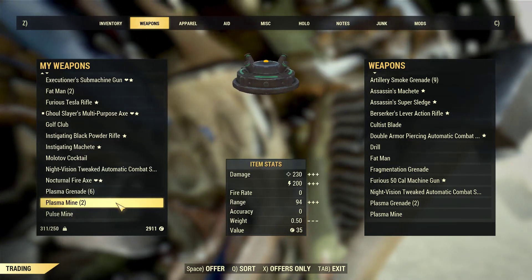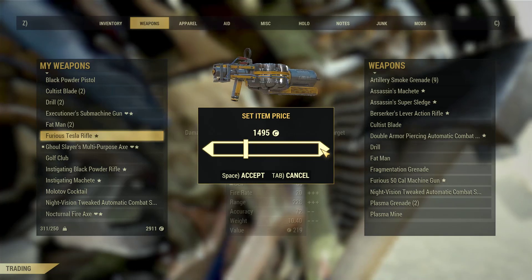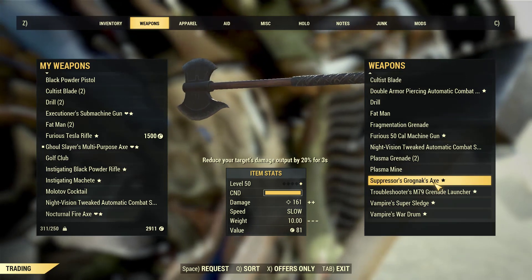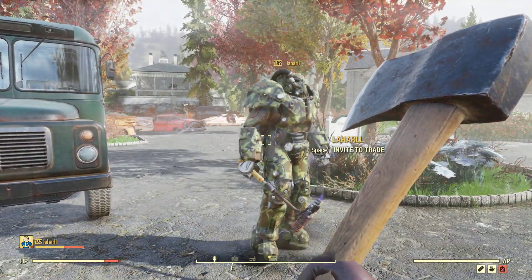Pretty much, you're looking for any legendaries that are Instigating, Executioner's, or Double Shot. Those types of legendaries are really, really expensive, and if you find a good item you can sell it for a couple thousand caps easy right now on the Fallout 76 Reddit market — I'll leave a link to that in the description as well.